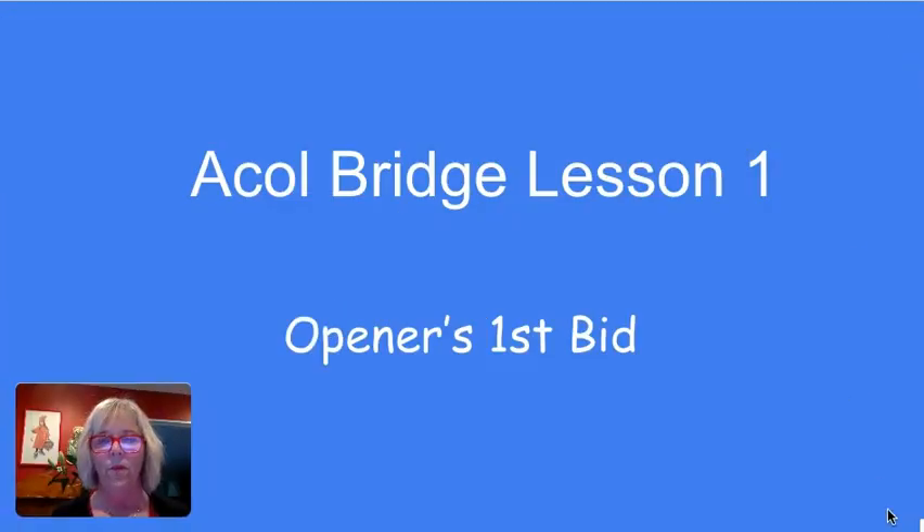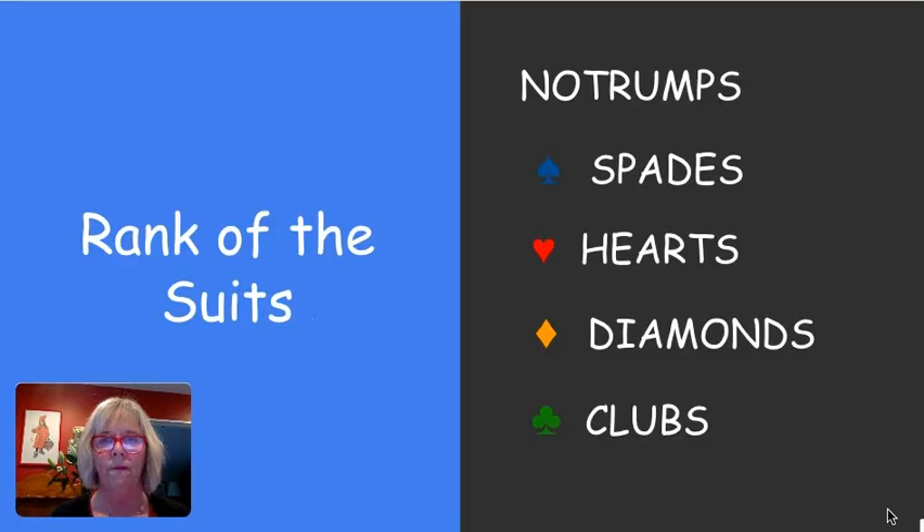Hi, it's Tina here again. Welcome to your first real bridge lesson — today we are actually going to learn how to start the auction. Last week we did a bit of an introduction, and I'll just recap some of the things we learned. The rank of the suits: no trumps are top, they score the best, then spades, hearts — the majors — followed by diamonds and clubs, which are the minors. Every time you make a bid you've got to make sure it's higher than the previous bid, just like any auction.